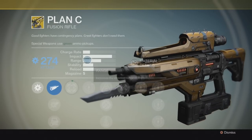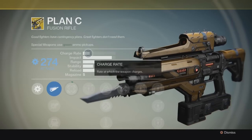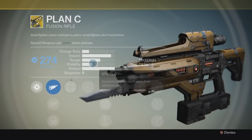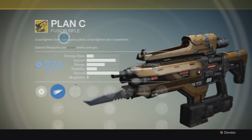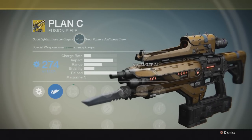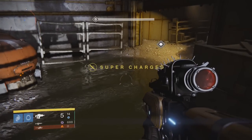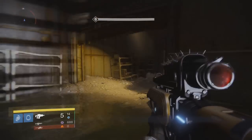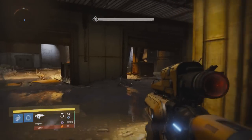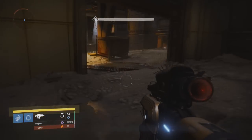Five rounds for the magazine — not bad. Reload time, stability, range, impact — impact and reload are pretty up there. 'Good fighters have contingency plans. Great fighters don't need them.' The gun itself looks really cool when you're using it; it looks pretty different and pretty nice from the other Exotics. I like this one quite a bit. So let's go straight into it.